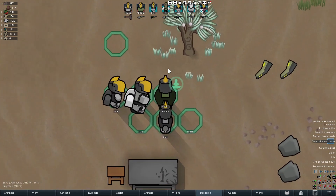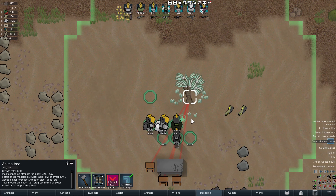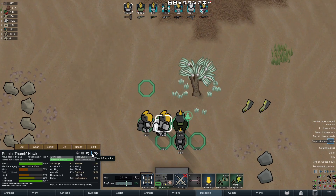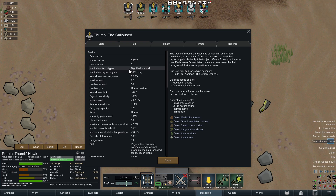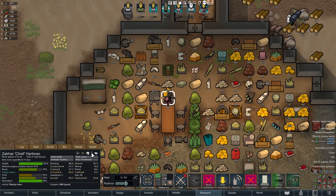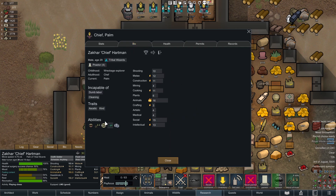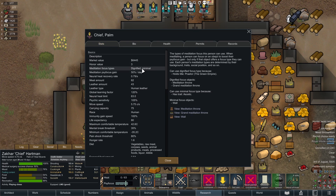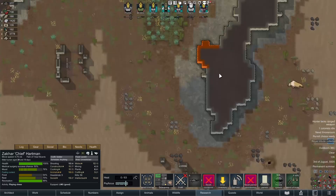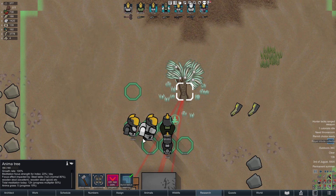Assuming you're playing a vanilla game, the next way — and probably the simplest, easiest, and most overpowered way — is natural focus. Every pawn when they're born will have some sort of meditation focus type. All tribal starts usually have a natural focus type. All non-tribals normally have what's called an art focus — they can look at art to charge up their focus. However, some pawns are ascetics, which changes their meditation focus type to minimal. If you have tribal pawns, they'll be able to pray at the anima tree, which charges up their Psyfocus bar.